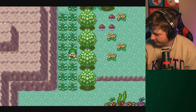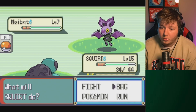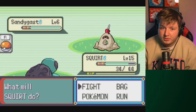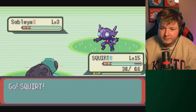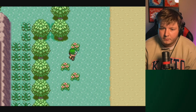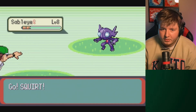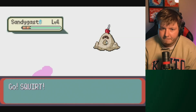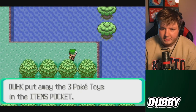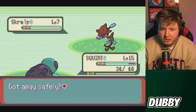Ooh, Sableye. Skrelp. Noibat's so good, and it's faster than me - there's still two more. Sandygast. Another Wooper. Skrelp. What's the last one? Come on, show it to me. I really want the Noibat I think - flying and dragon sounds kinda nuts. Show me the last Pokemon or I'm getting the Noibat.